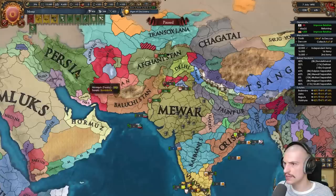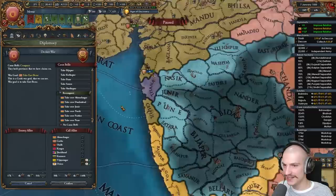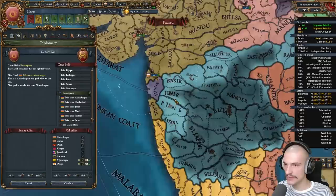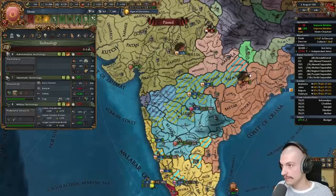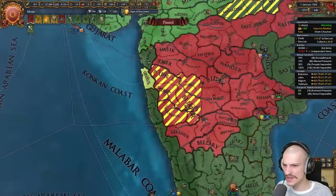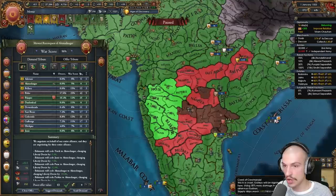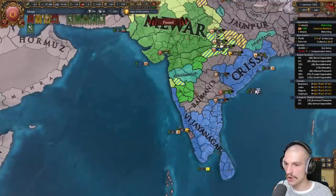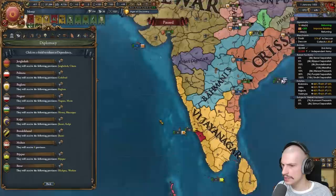Mission conquer Sind — prestige and trade power — nice, let's do that. Multan has no allies — full annexed. I forgot about Bahmani; let's do a little reconquest for Ahmednagar, calling in Vijianagar and Orissa. The vassals can do most of the heavy lifting. Hey, there's a Sikh nation — we need Sikh later. Not bad — finally admin tech 8. I need the admin buildings. Done with Bahmani — giving Ahmednagar all of their cores back and taking claims elsewhere.